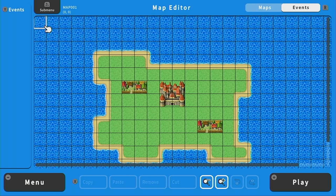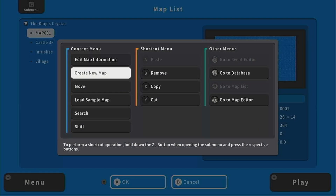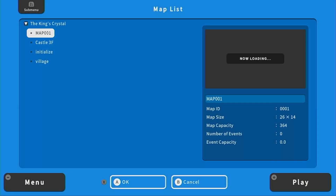If you deleted the overworld map, that's not a problem. All you have to do is go back to your map list, go to the submenu and create a new map. For your world map, just make sure the tileset uses world. Everything else is up to you or can be left as default for now.